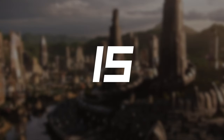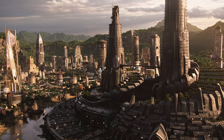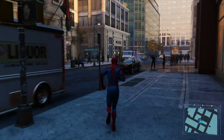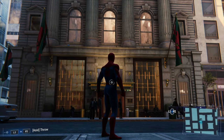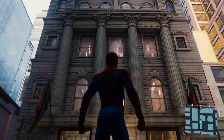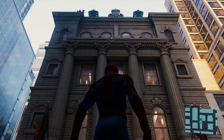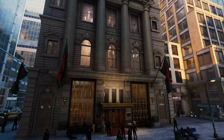Since Wakanda is one of the most advanced and influential kingdoms in the world of Marvel stories, it's no surprise that they have an embassy in New York City as well. You can find it close to the United Nations headquarters in Midtown, and two Wakandan flags will be seen hanging outside of the building. You cannot see what's inside and the Black Panther does not make an appearance in the game, but it's still nice to see the reference.